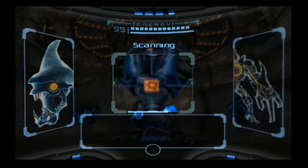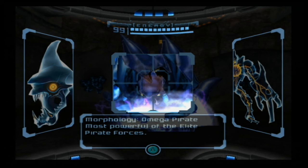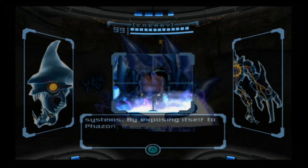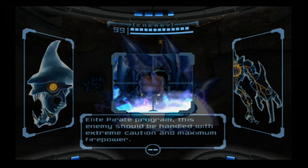This is the Omega Pirate. That was what the pirate scans were telling us about. Most powerful of the elite pirate forces. It can become invisible to normal sight. It is vulnerable when cloaked, as all energy is drawn from defense systems. By exposing itself to Phazon, it can regenerate damage. This is considered a pinnacle program. It should be handled with extreme caution and maximum firepower.